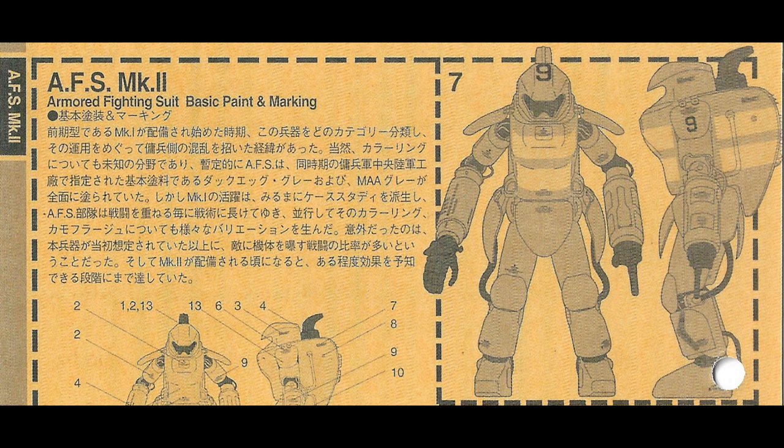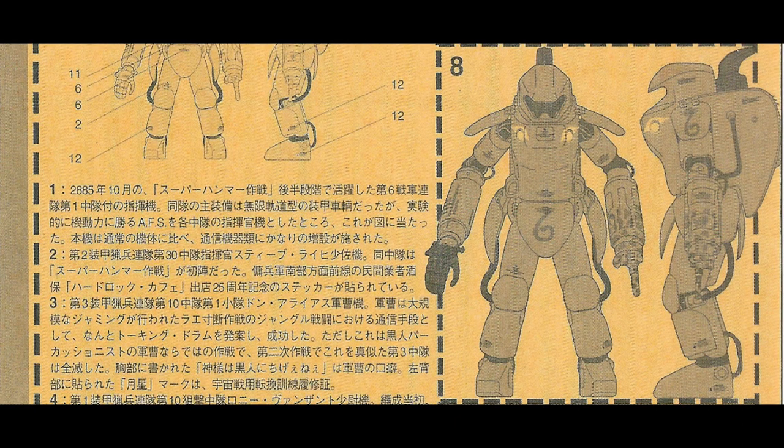Number seven is a funny one. This is an armor suit of 1st Squadron from the Boomerang 9th Panzer Chaser Company. The stripes were drawn for Operation Superhammer, but such color schemes were not widely used in mercenary troops, therefore resulting in the loss of three armor suits due to friendly fire.